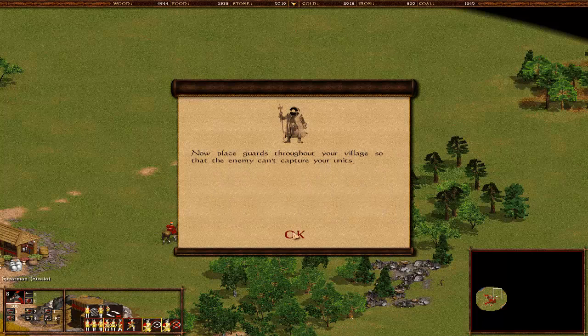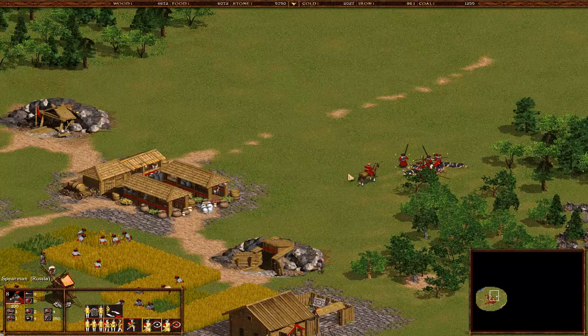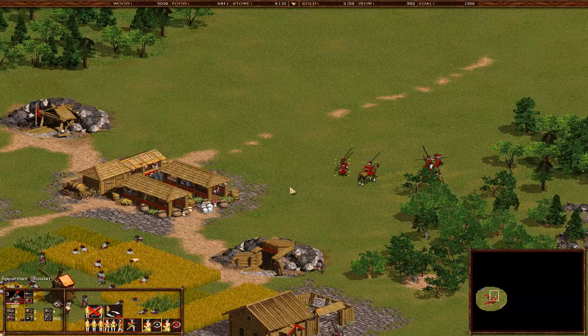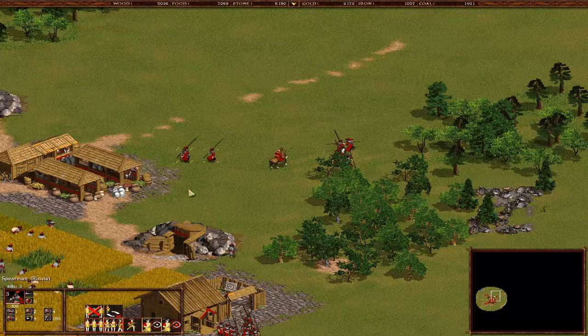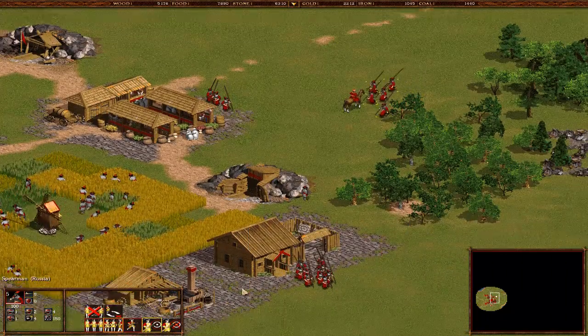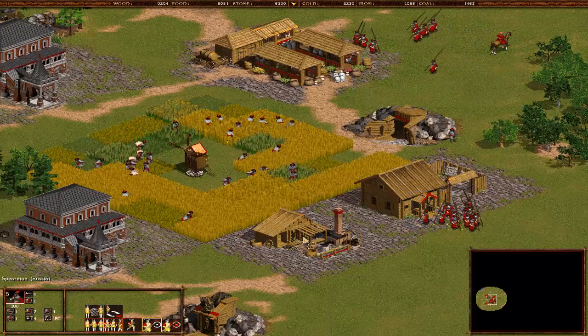This is a very interesting guard option. Now place guards throughout your village so the enemy can't capture your units. We have three pikemen - do the guard icon, press G. When there's nothing to guard, it's gray. Put those guys there, put these guys there. Now we have a bunch of guys, I think we can guard everything here. Get a bunch of guys onto our main buildings because our main buildings are the most important parts, plus we have our peasants around those positions.